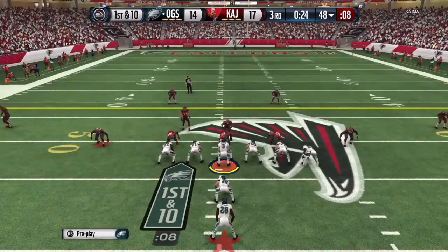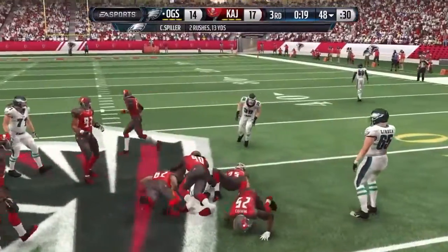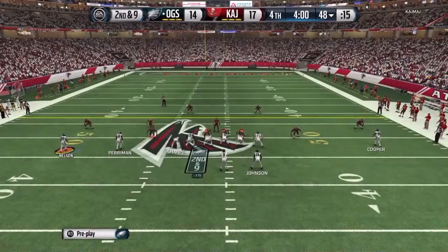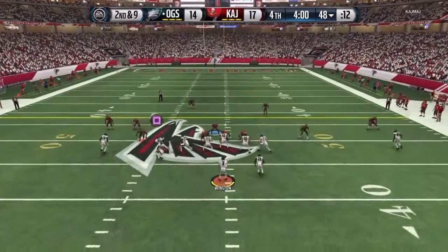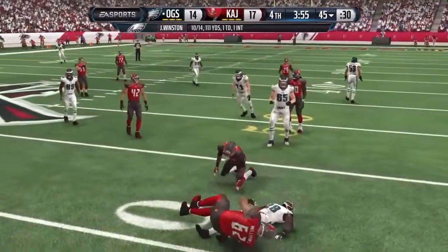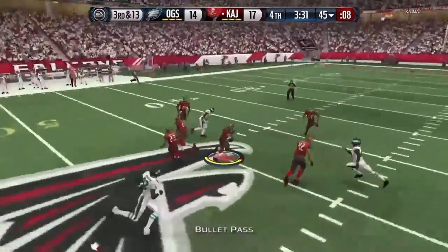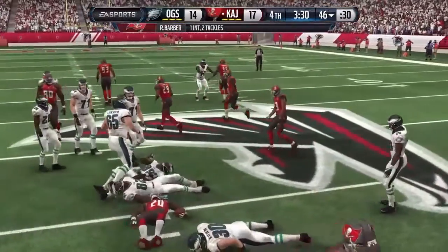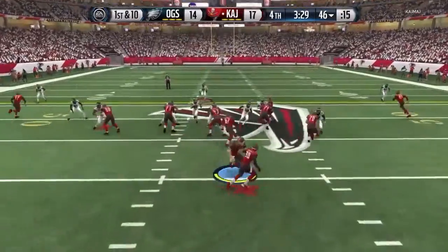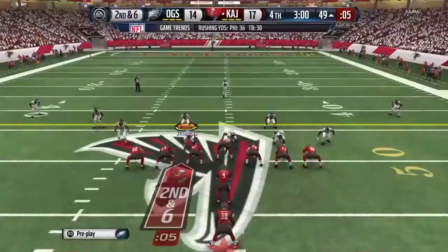First and ten — toss play, CJ Spiller goes nowhere, try to cut it back inside and it looks like the outside was actually open. Second and nine — we motion him over, fake him out, throw a screen play. He's wide open but the cornerback comes down and gets the tackle — could have been a touchdown if we'd got some blocking. We throw the play action post far too early — third and thirteen, completely terrible read, should have waited longer. This could be game over, guys — the 26 and 0 streak is on the line.